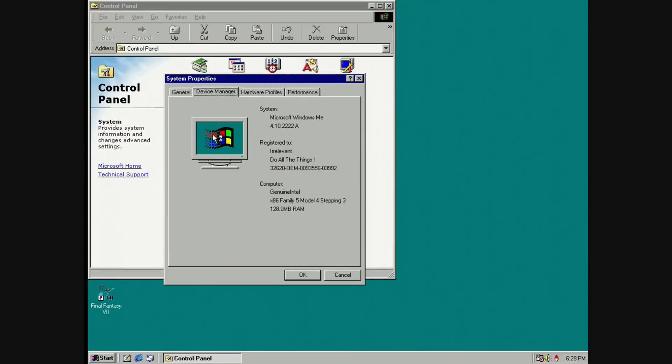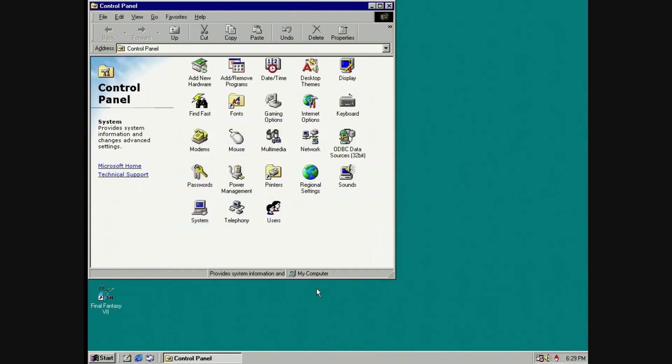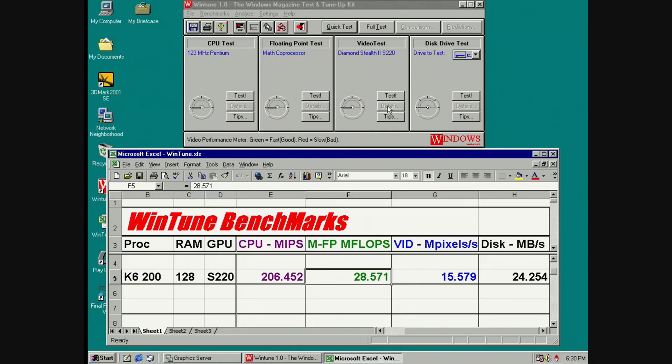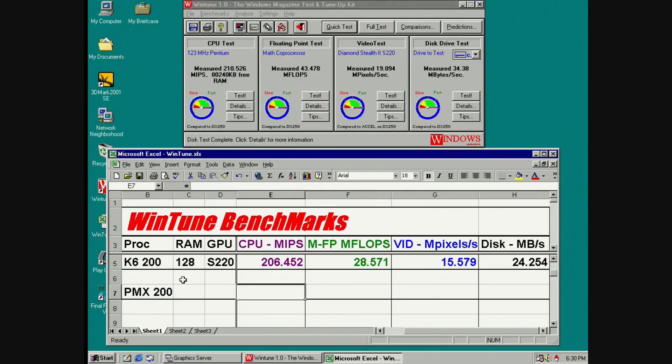I'm gonna leave the computer set to 200 megahertz and fire up WinTune to compare the IPCs at the same speed. It reports Genuine Intel. WinTune results: CPU MIPS 210,526 and FLOPs 43,478.